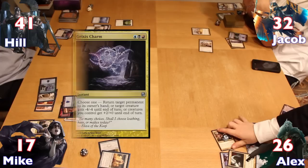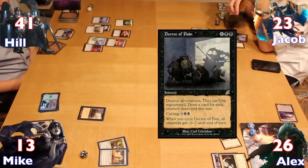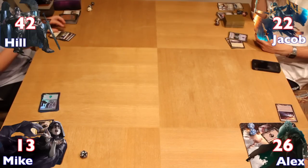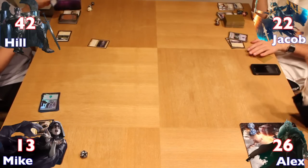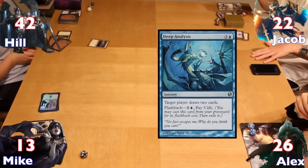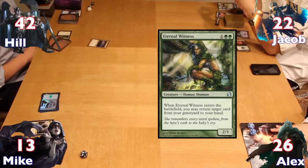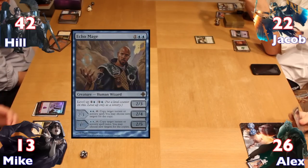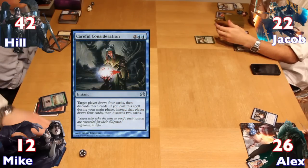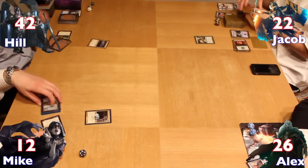Mike dropped a Decree of Pain in an attempt to clear the field and draw cards. At the same time, Hale activated his Nevinyrral's Disk in response, clearing the field entirely but costing Mike the card-drawing advantage. Hale then drew, put down a Plains, and cast Oloro directly from hand for 6, then cast a Deep Analysis to draw 2 more cards. Jacob put down a tapped Seaside Citadel and cast an Eternal Witness to get back Eladamri's Call. Alex simply cast an Echo Mage and passed. Mike used a Bloodstained Mire to find a Swamp, while Alex cast Careful Consideration to draw 4 and discard 3. Now with enough mana, Mike recast Jeleva again, exiling a ton of cards before passing to Hale.